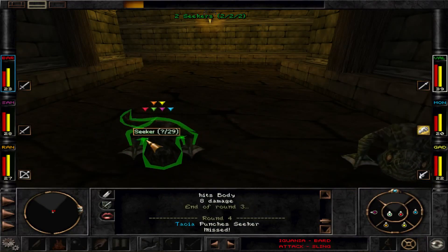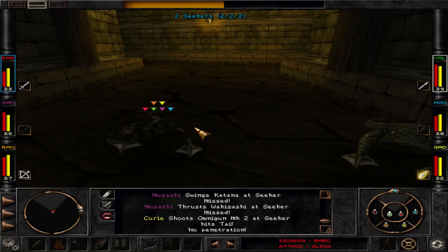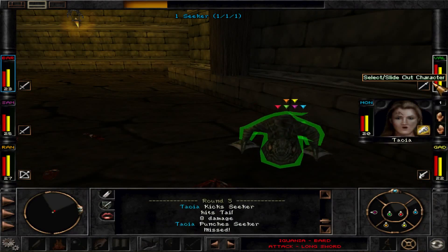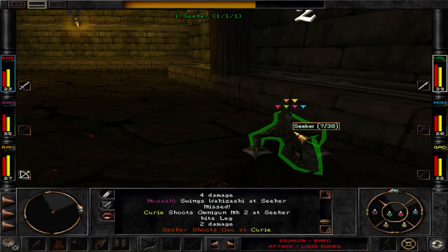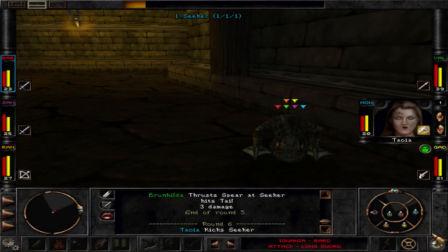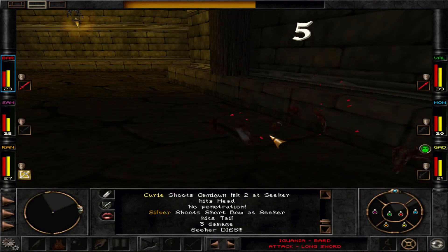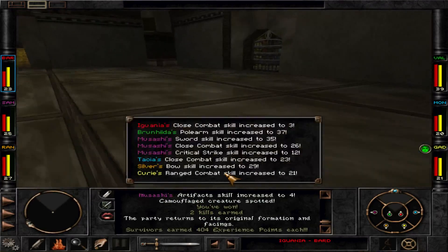The dumb slimes — even though they give about the same experience — have more hit points and are much harder to hit. If our Valkyrie hits really well, everything is toast. These seekers are giving even less experience than the slimes, despite being tougher opponents.